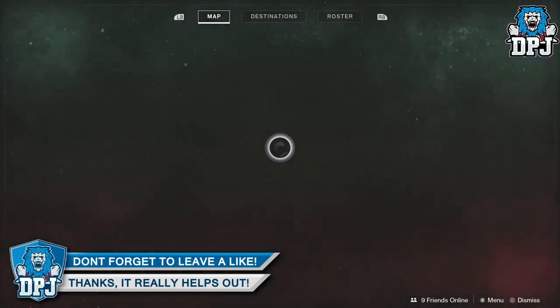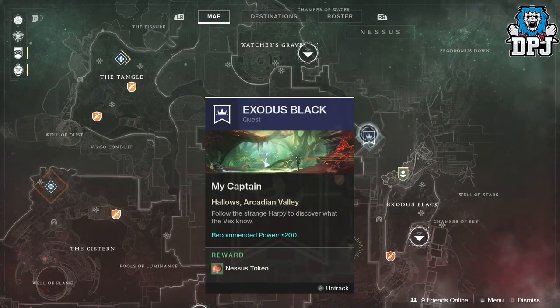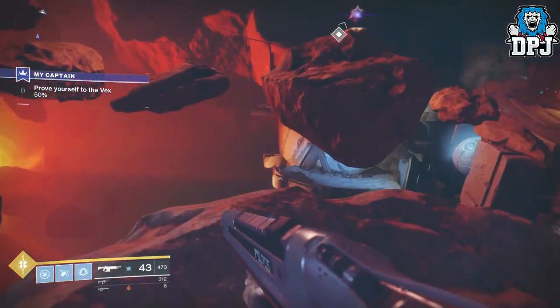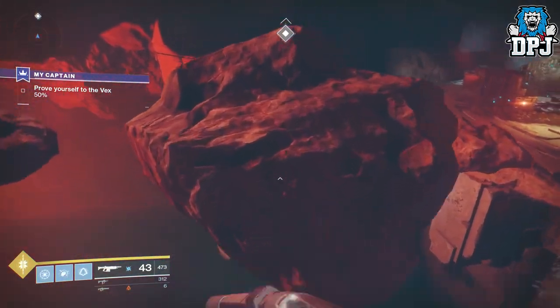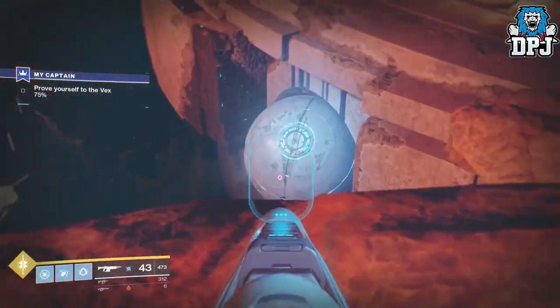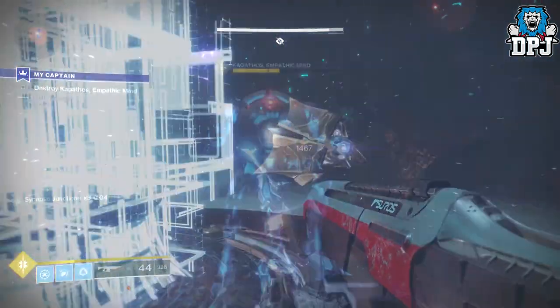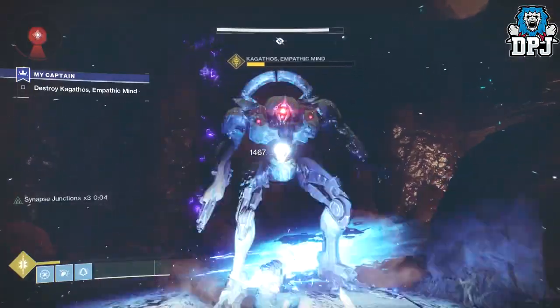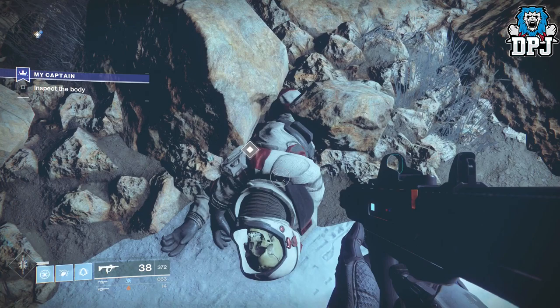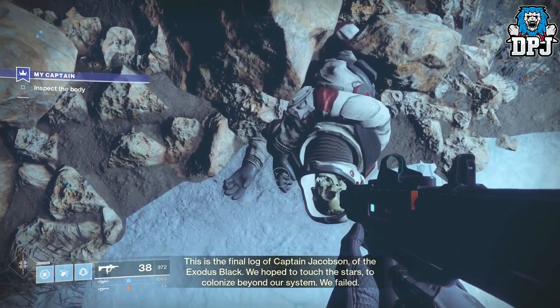When you are done, bring up your Nessus map and select the new Exodus Black questline, 'My Captain.' Follow the strange harpy to discover what the Vex knew. This is pretty straightforward as you follow a harpy over a mini jumping puzzle, then defend certain points from the Vex. Once you've done that, you have to defeat the Empathic Mind. Then follow the harpy to the captain's body, inspect the body, and this part is done.